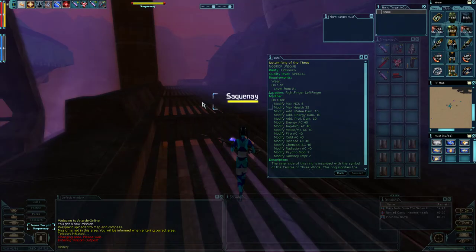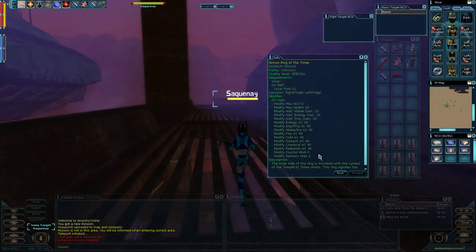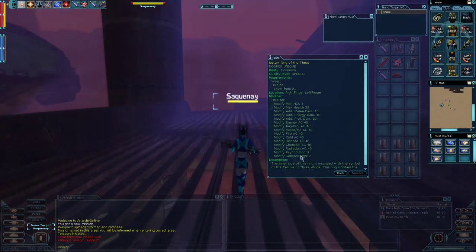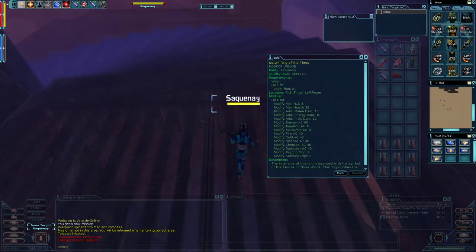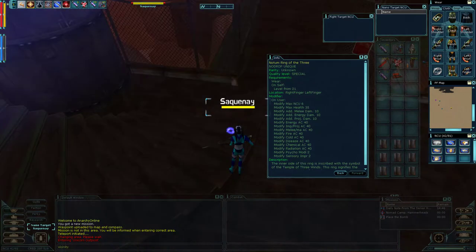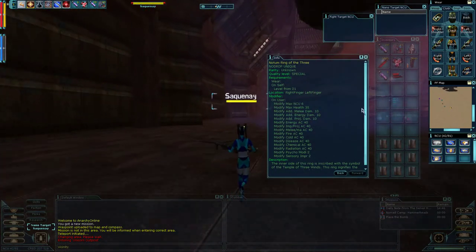I just had a sneeze and was able to hit the mute button just in time. So, the ring is unique — you can't have more than one. It also buffs PM and SI by two. There are equivalent rings that buff different stats, but PM and SI is fine for me because a lot of our nanos use that. Plus it gives you AC, so this is a great ring.